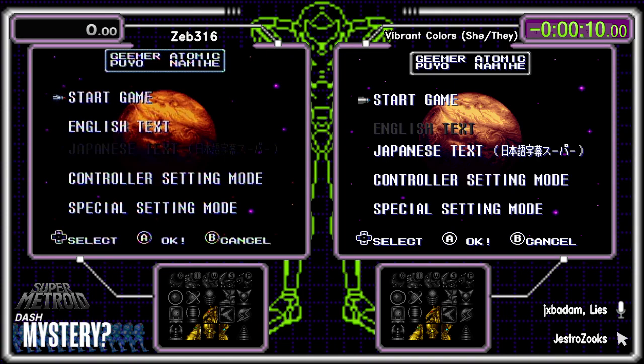Good evening everybody, all the Super Metroid fans out there — we have a decent race here tonight. It's a mystery from our DASH Mystery Tournament. Two runners tonight: Vibrant Colors on the right, Zeb 316 on the left. On trackers we have Gestro. I am Lies, and with me here is JXB Adam.